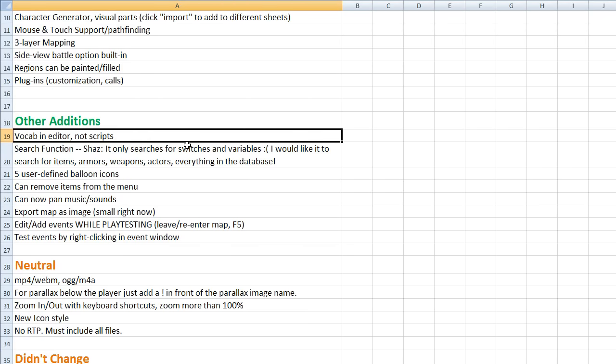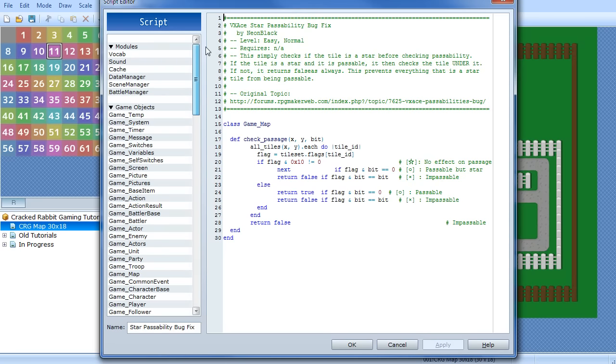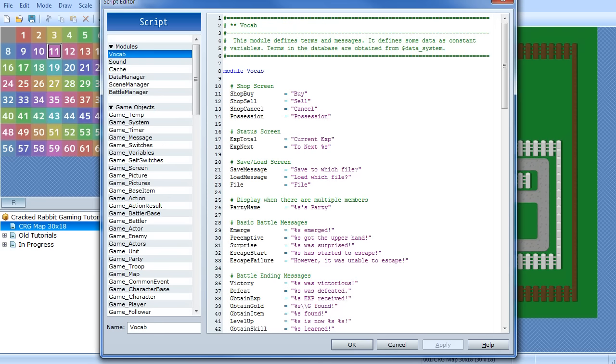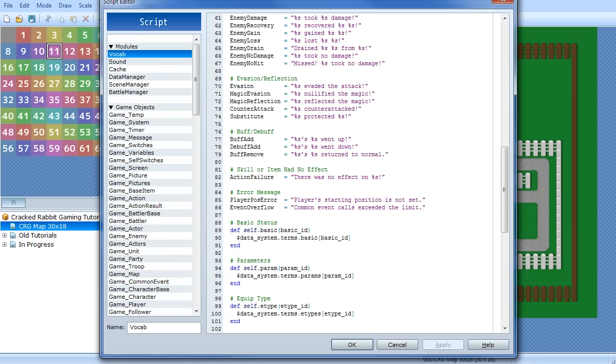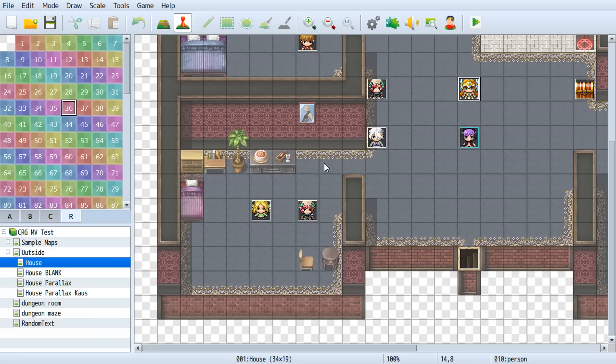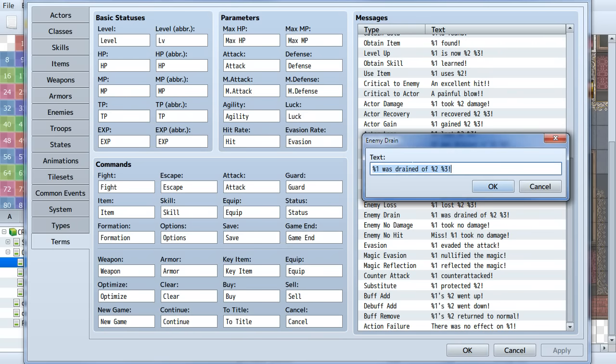Vocabulary is now in the editor and not in scripts. In Ace, you had to go into the script editor and edit vocabulary directly in the code — accidentally deleting a quotation mark could really mess things up, which was scary for some people. Now they've put all those commands into the Terms tab so you can just edit them directly there.